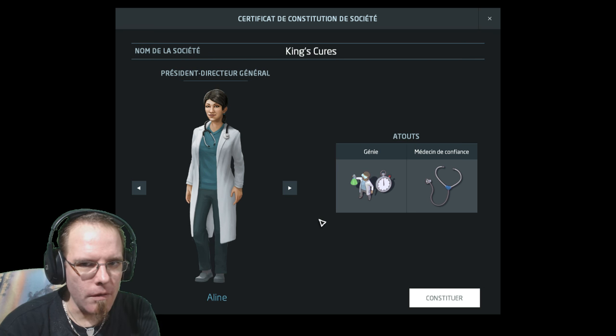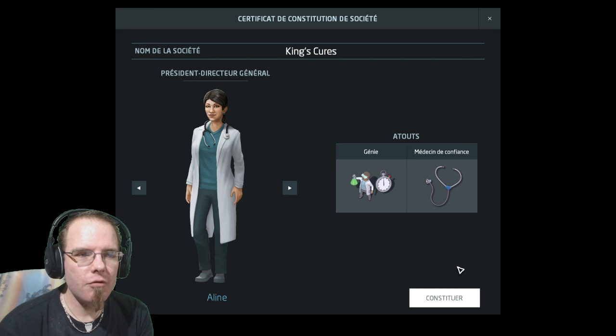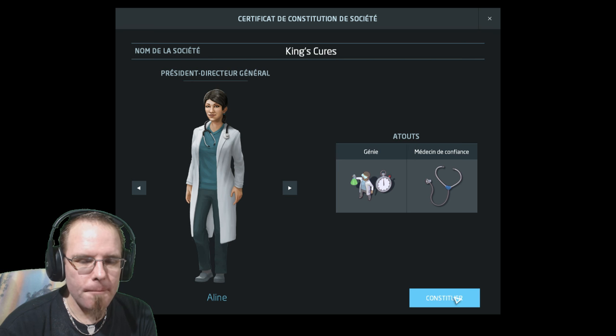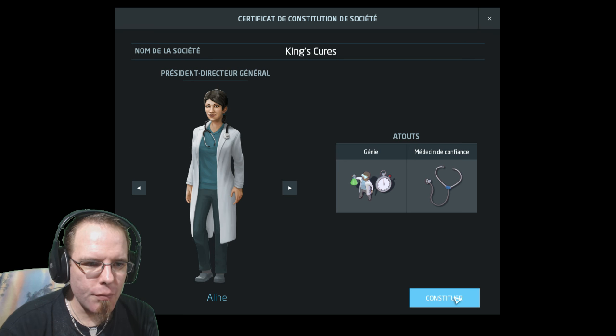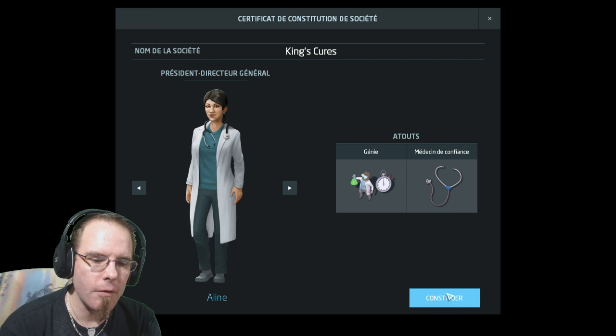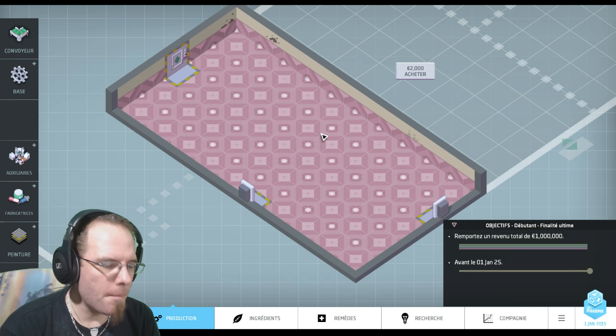J'aime bien faire des médicaments qui n'ont pas d'effet secondaire. Des fois tu peux pas vraiment, surtout au début, parce qu'au début t'as assez peu d'argent et tu dois rentrer dans tes frais. Donc tu fais vite fait des médicaments, s'il y a des effets secondaires, tant pis. Mais par la suite, tu peux essayer de mettre un peu plus d'argent dans tes lignes de fabrication pour essayer d'éviter au maximum les effets secondaires.